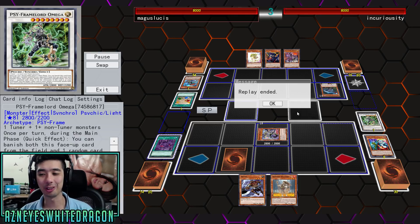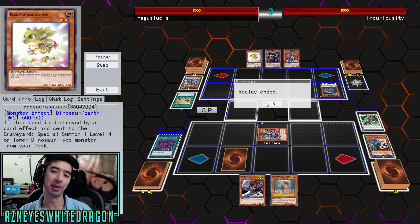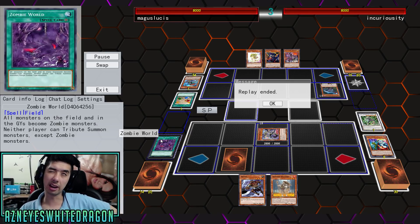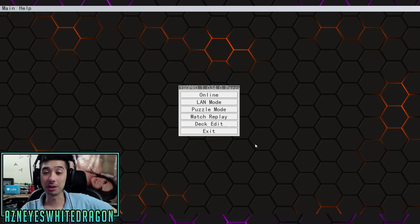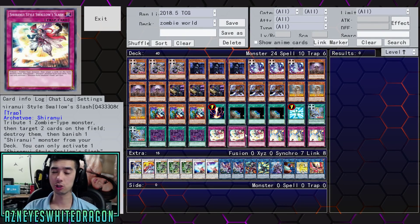Even if your opponent somehow got rid of Drokshul, that is kind of how Zombie World works well against monarchs too, because not only does it change everything to zombies, but neither player can tribute summon monsters except for zombies. There's also another card I wanted to mention that was shown during gameplay - Swallow Slash. It's a trap card that says: tribute one zombie monster, then target two cards on the field and destroy them. Just one zombie monster to pop two cards - easy.